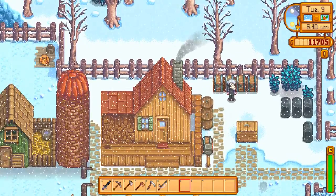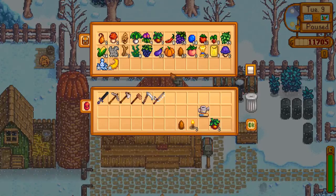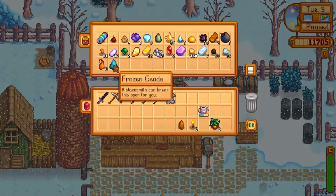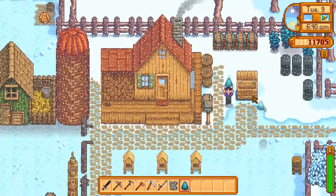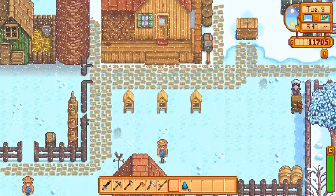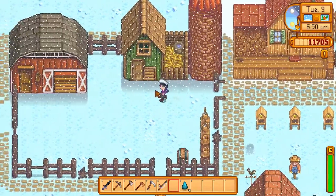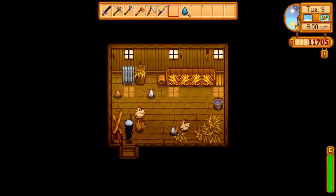Rather than left clicking, you have to right click it onto your rod. I didn't know! Let's take this and any geodes, because we might as well take those over to Clint. First things first, let's go and check on our animals.